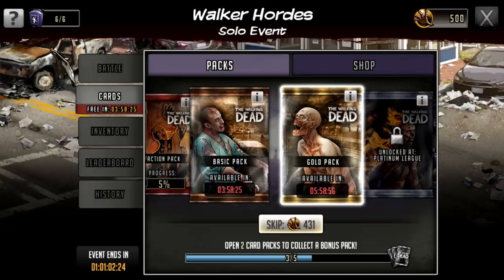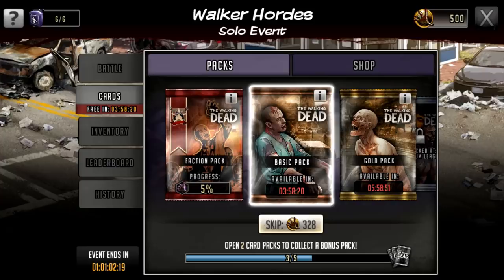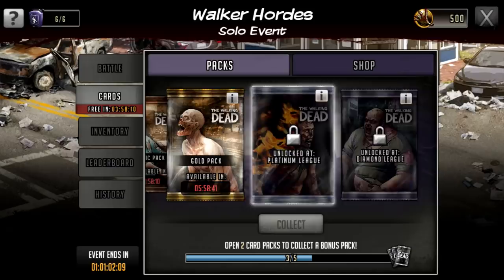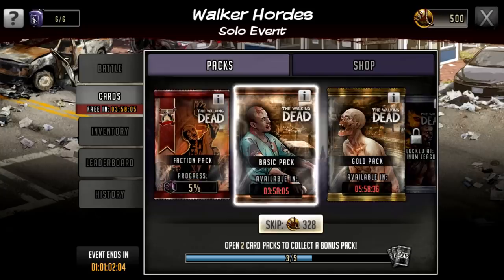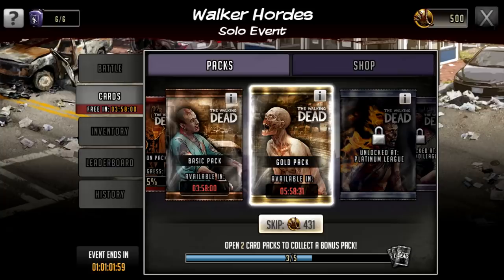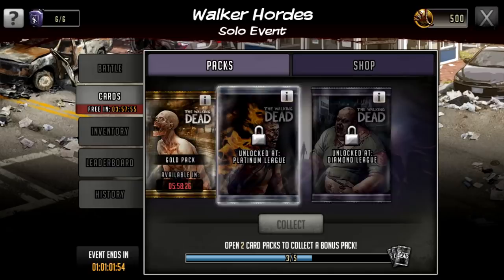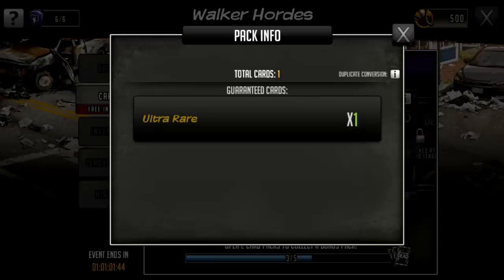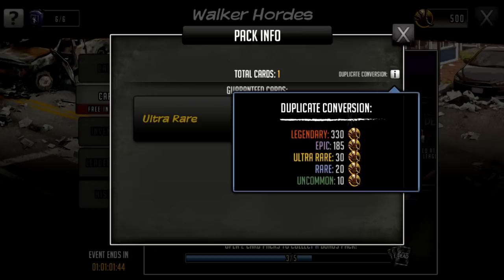That's how you claim cards. The difference in time: it takes six hours for this card to refresh, four hours for this pack to refresh, and I'd guess eight to ten hours for the others. If you're in platinum you'll be able to open all of these cards progressively. If you're in gold, you can't open the top two — right now I can't open those two, they're locked. At the bottom it says three out of five, so every five card packs I open I get a free card pack, which is one guaranteed ultra rare card.